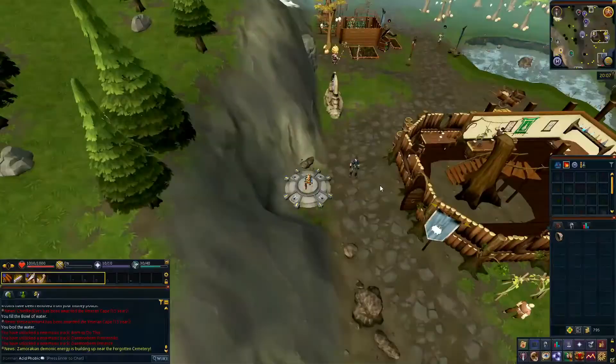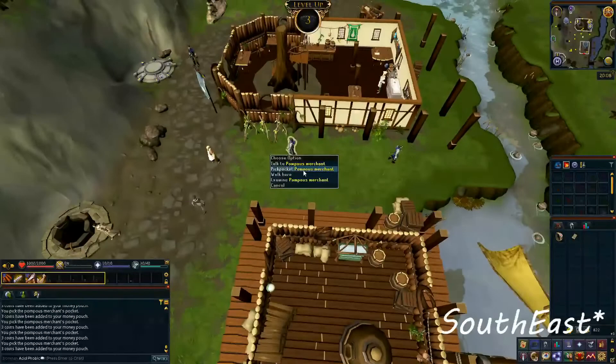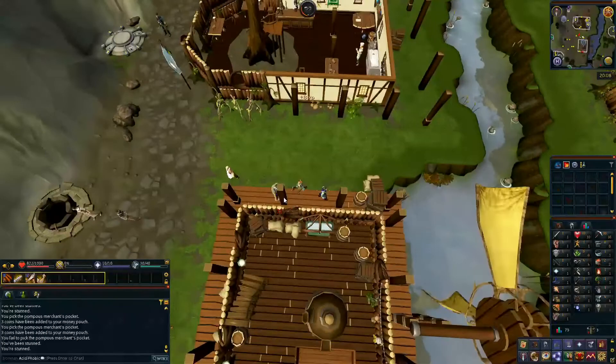Just north-east of the Taverley Lodestone, there are some pompous merchants. Thieve these merchants until you have reached level 5 thieving. Head a bit north to the lake and stay here to fish and cook crayfish until you have reached level 10 cooking. Before you leave Taverley, you should have completed Wolf Whistle, Let Them Eat Pie, and Druidic Ritual. You should also have level 5 thieving and level 10 cooking.